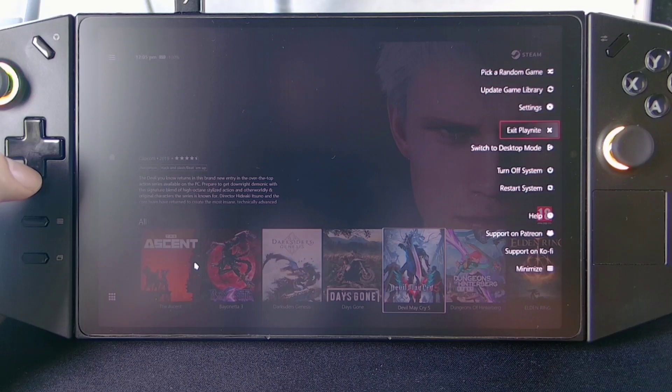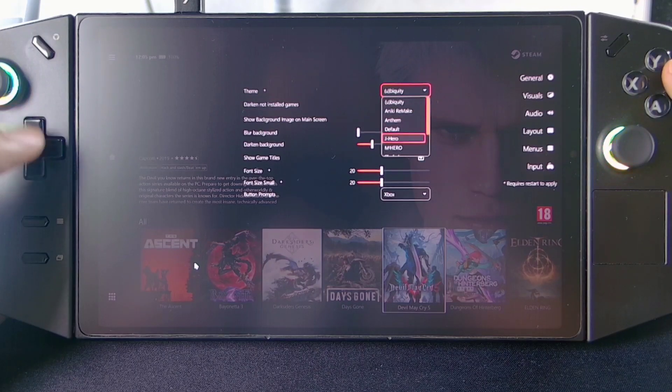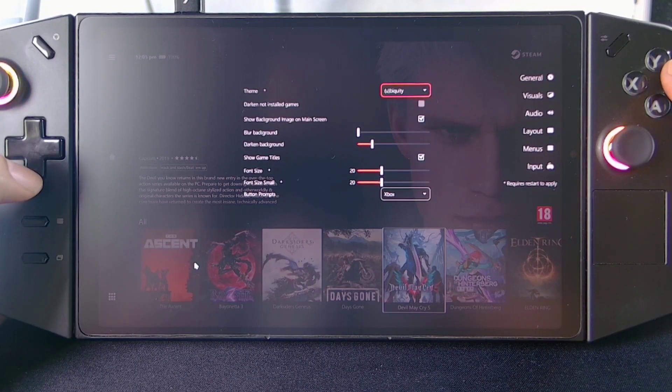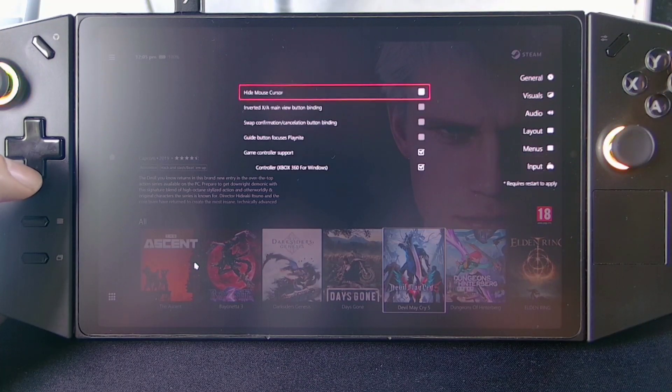Dito makikita nyo pwede nyo i-exit yung Playnight, pwede nyo baguhin yung settings, pwede kayong mag-add ng ibang team. Dito nyo maka-customize lahat yung mga UI settings nyo — playout, pati yung controller input.